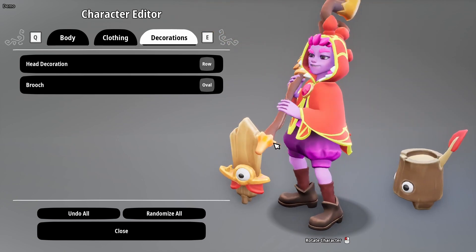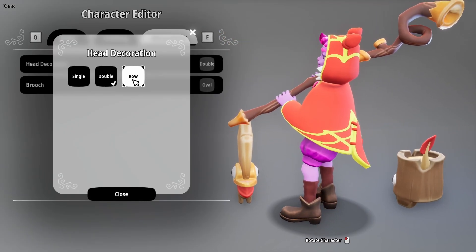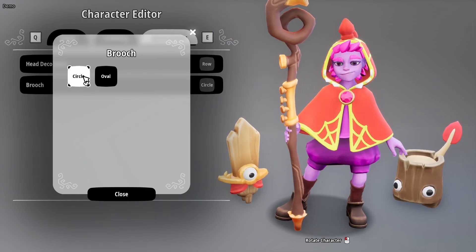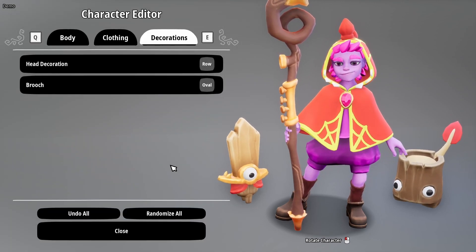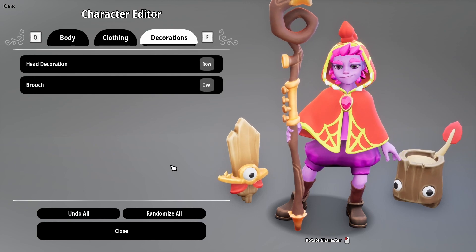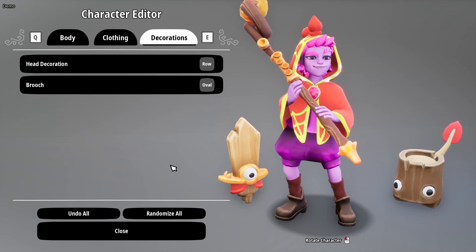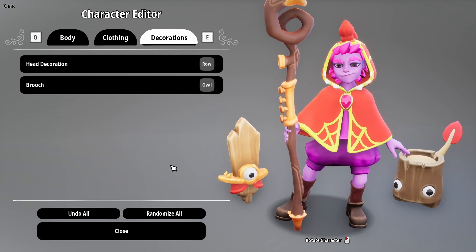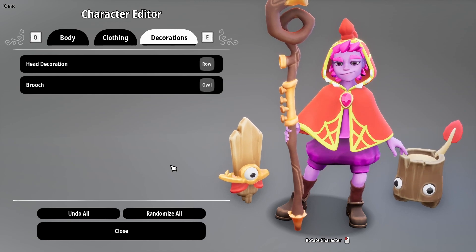After that, you've got two decorations you can choose. You've got your head decoration of single, double, or a row — I think that's really cute. And your brooch — you can change from a circle to an oval. It would be nice to see more customization here. It's always nice to see more customization overall. I would like to see different character types, things like that, to really add to the personalization of the character. But overall, really cute design, and I like it quite a lot.